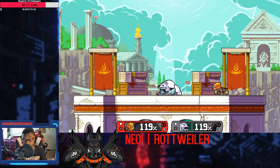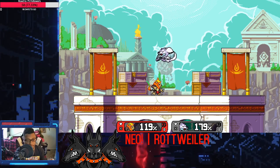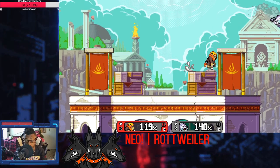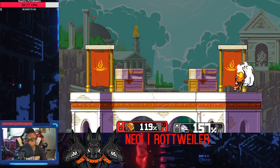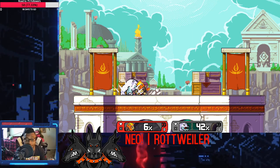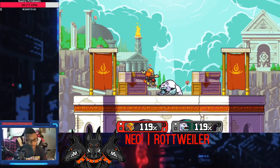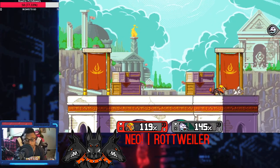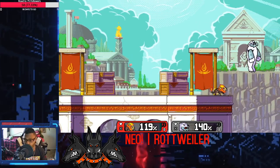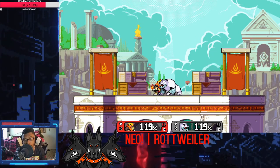Some key moves for Zediburn are definitely his up tilt — it does 10 damage per hit, and it has them in so much hitstun you can basically do whatever you want. Up air. Forward air. And honestly, imagination. Up smash even. His down tilt is another key move that doesn't look too flashy, but for tech chasing it's actually really good. His forward tilt has massive range for how small he is. Forward air is a great way to end the stock when you can't get the smash attack confirmed.